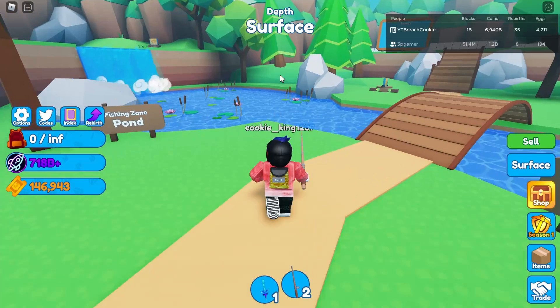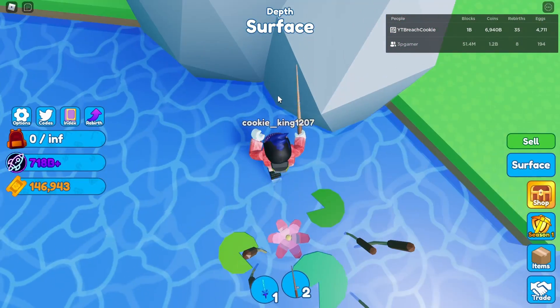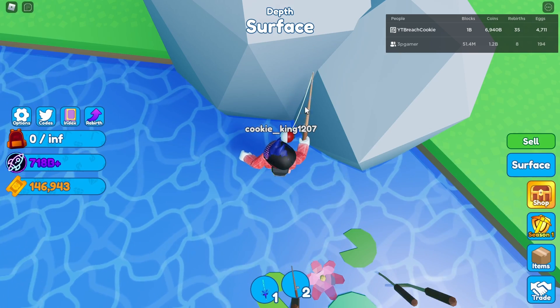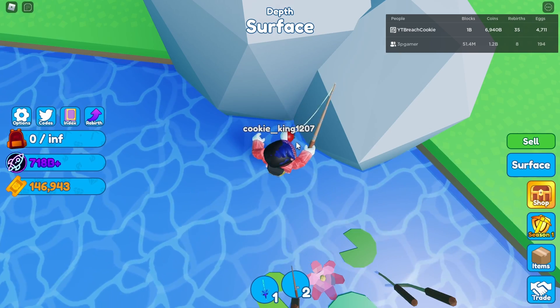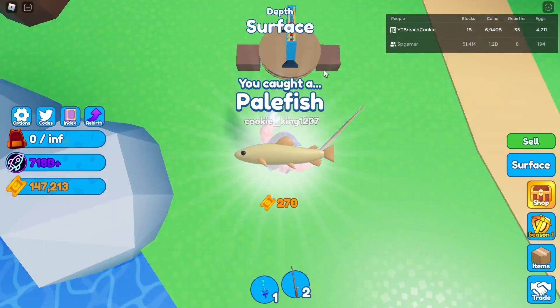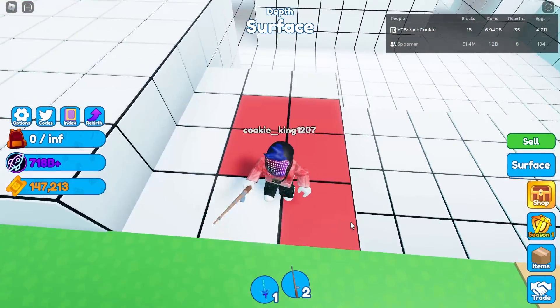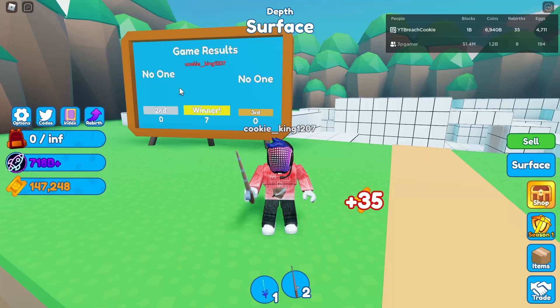Then come right here and fish right there. Try to get as close to the corner of these rocks as you can. I'm not getting the fragments because I already did that. Then you want to come over here and get exactly six.